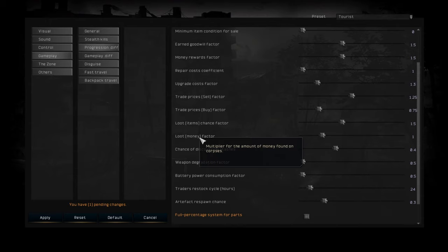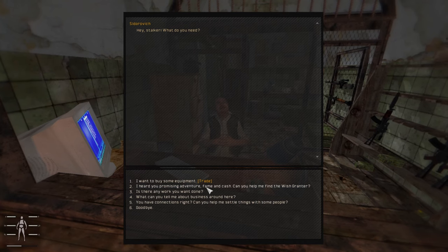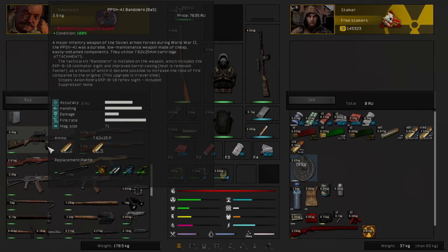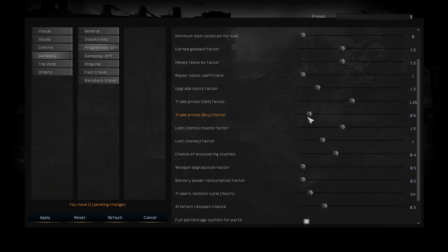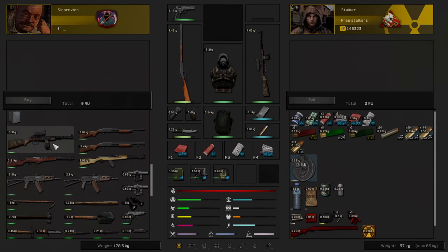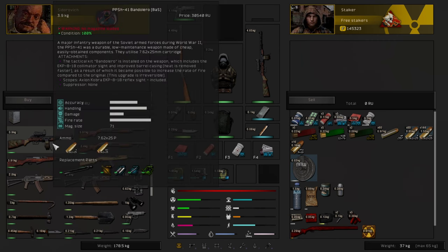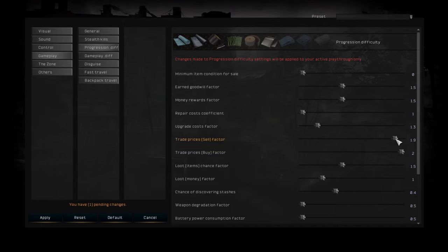Then you have loot factor — how much money and how many items you'll find on stalkers. Then here you have trading: this is how much you have to spend to buy things. Let's say it's 0.5 — this gun is 7,635 rubles. But if I crank it up, the price jumps — now it's 30,000 rubles. And obviously you have the reverse option for selling: if this is high, you can sell cheap stuff for a lot more.